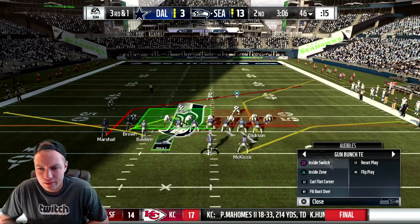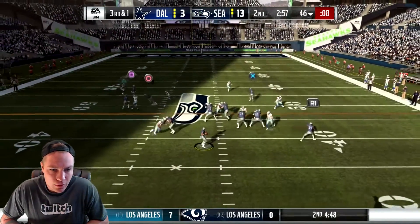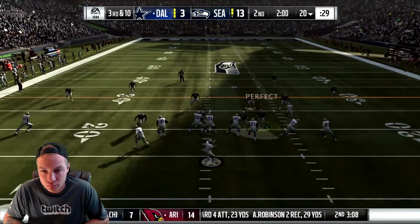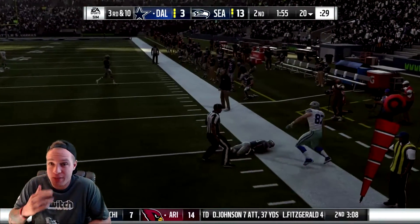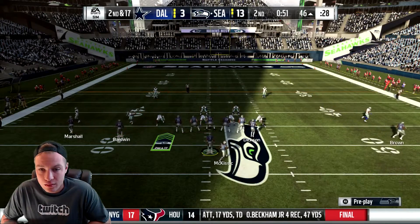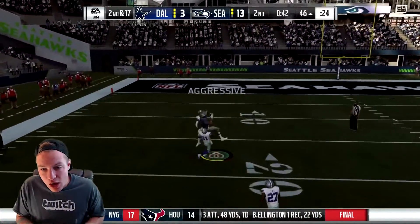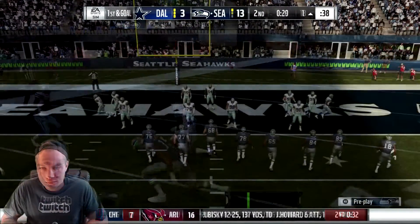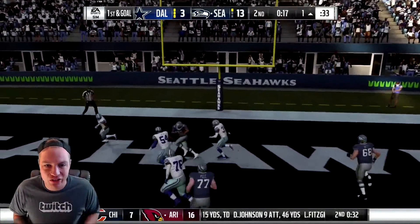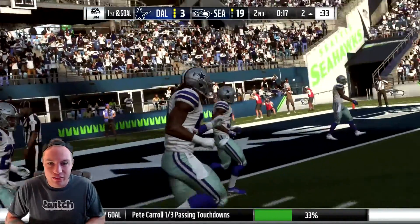I don't like this setup. Baldwin on the out route — I couldn't get the protection I needed, so fourth down. There you go, good job defense! Nice coverage downfield, don't let him get past the line. Oh Brandon Marshall caught it — way to get up! And what a catch by Doug Baldwin — touchdown Seahawks! We're up big, we're killing it!